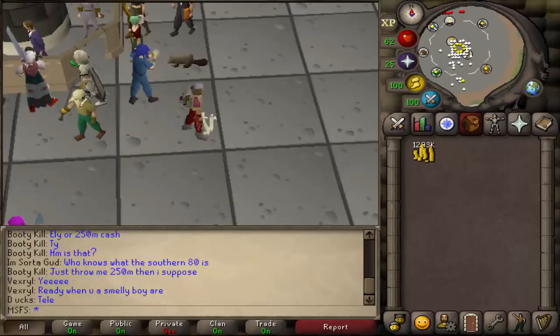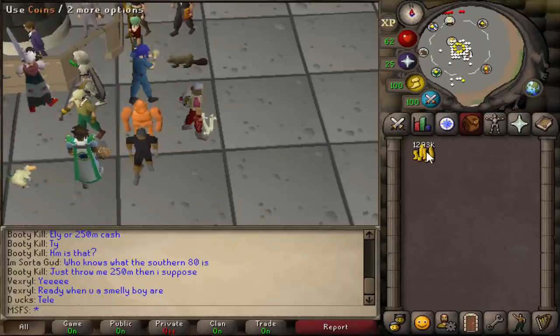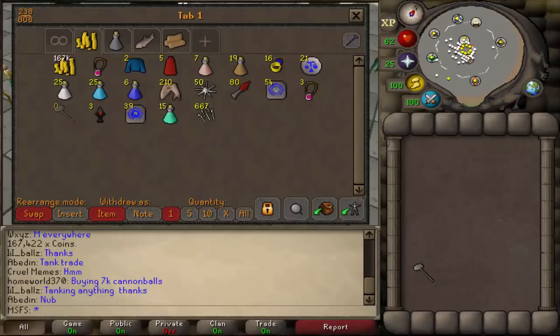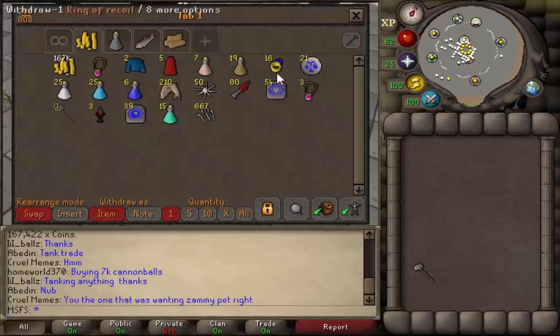We're going to go Bounty Hunter PK and see how far we can get. Two tier 10s and that's more than enough. We have 1.3 mil cash and we're going to have to spend some to get PK ready. We've basically spent all our money on supplies — only 160k left. We bought three emblems costing about 500k. We're going to be using dragon knives into G-maul to PK — I made a video on it when it first came out so it's a pretty safe option.